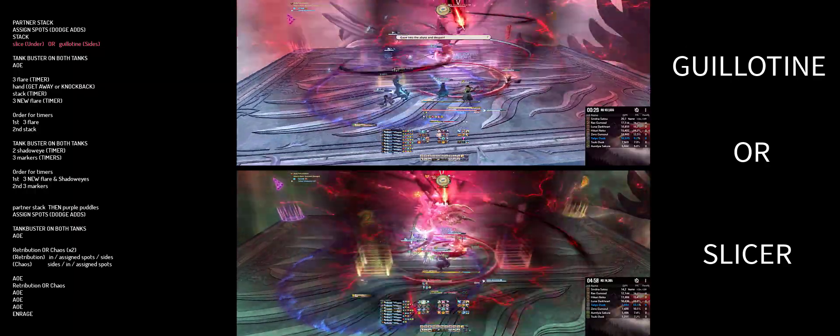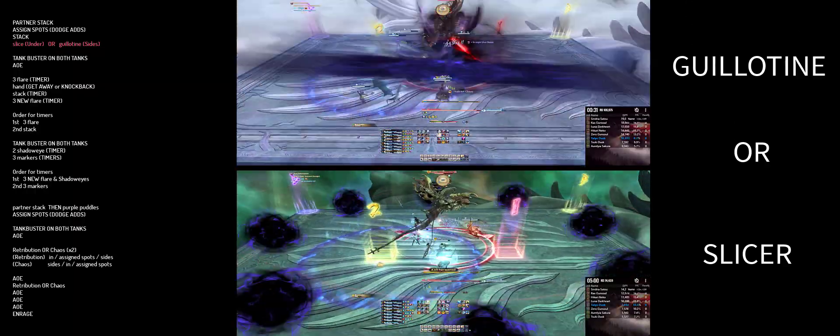The next mechanic is Doom Void Guillotine or Slicer. For Guillotine, get to the sides and dodge the adds. For Slicer, get underneath and dodge the adds.